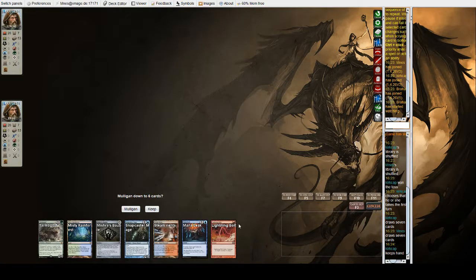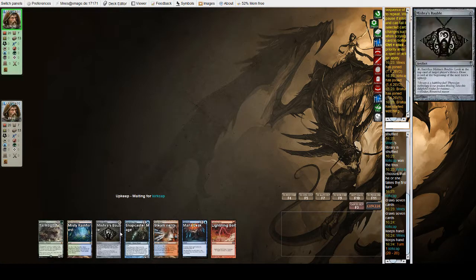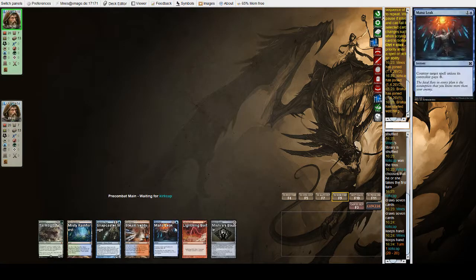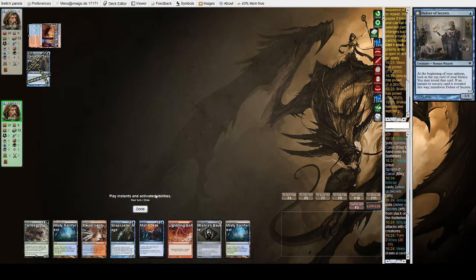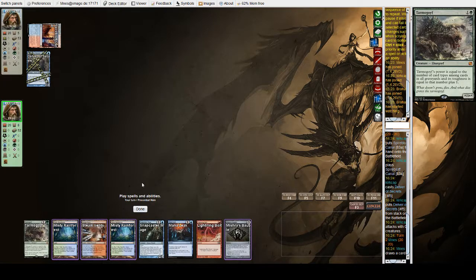All right, we are on the draw with Rugged Delver. This hand looks pretty good, I'm gonna keep. We have a cantrip with the Bobble, a little bit of interaction thanks to Lightning Bolt, Mana Leak, and Snapcaster Mage as well. We probably bolt their Delver. We have a couple lands and a threat with the Goyf.